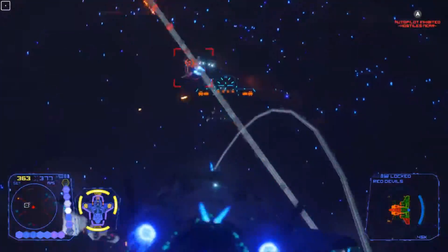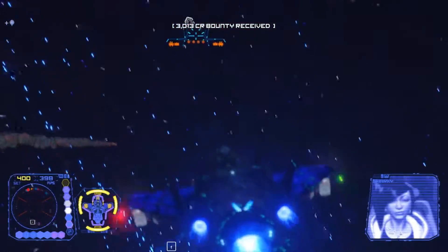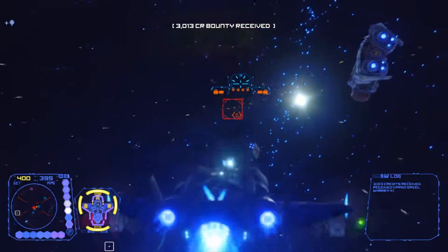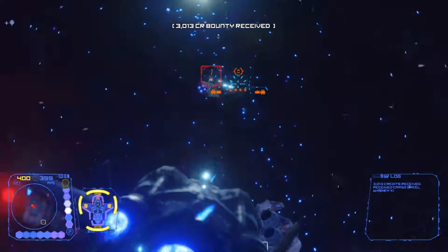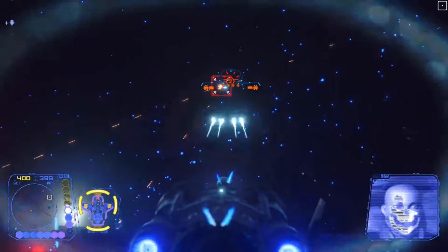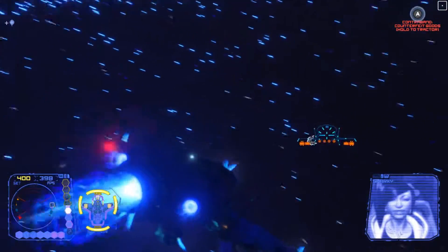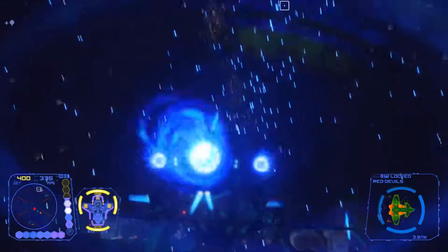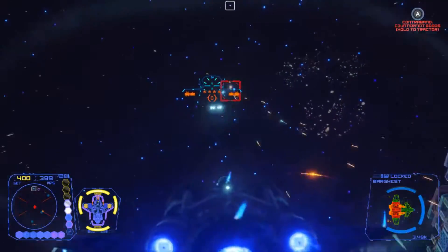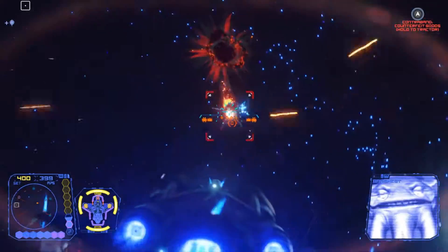Ultimately, they all give you at least one thing: they're a distraction for your enemies. Plain and simple. You're still going to have to do about 90% of the work, but even having at least one enemy not focused on you will greatly help your survivability. Your buddy will help you for 10 minutes and then leave. They go on a cooldown for another 10 minutes before you can call them back. This cooldown is specific to that buddy, so if you swap them out for someone else, that new buddy will be available instantly.